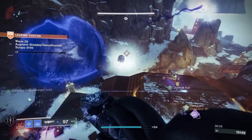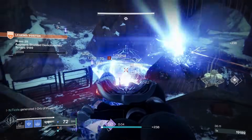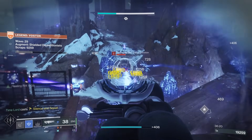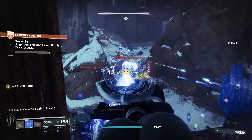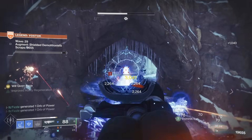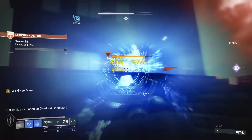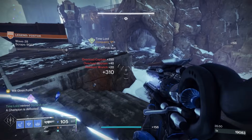I really wanted to try out Stasis that night and Timelord was already on Renewal Grasps Hunter, so we loaded up Vostok and went tryhard mode and we cooked it. I was on my Bleak Watcher setup but instead of Verglas Curve, I used Egress Scepter. Overload Machine Gun and Trace Rifle are active this week, so that thing shredded through enemies. It's especially nice on Warlock because the Warlock Stasis super is not great in high end content - I would kick Egress into overdrive with its special perk, melt enemies, then turn it off and retain like half my super. I was really impressed with how well this worked.